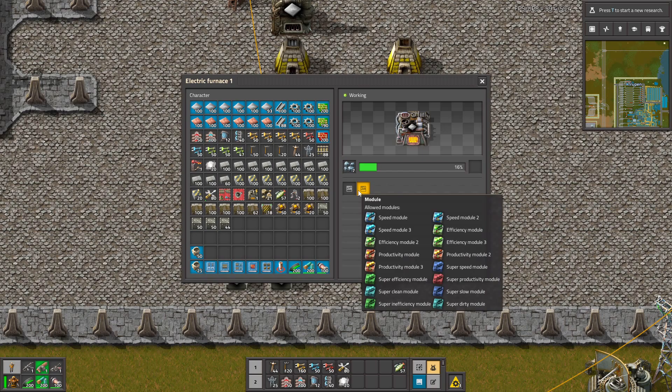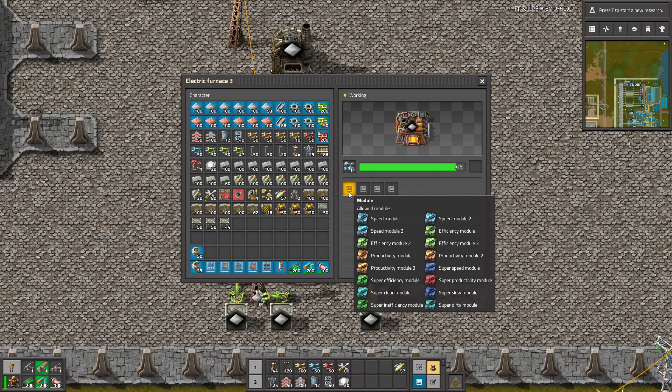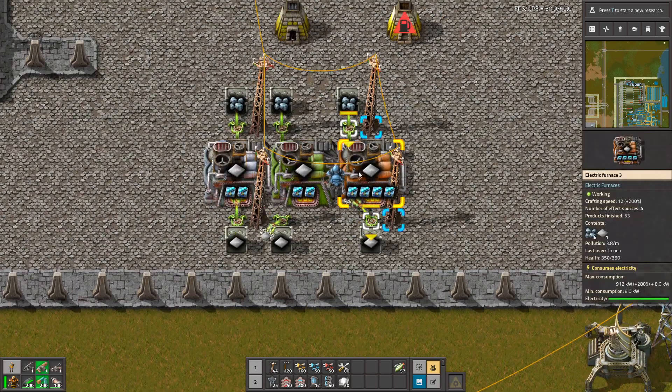The normal furnace has only 2 slots for modules, tier 2 also has 2 slots, and the tier 3 has 4 slots. So with speed modules in all slots, tier 3 is crafting with a speed of 12, while tier 2 runs at 6 and tier 1 at 4.